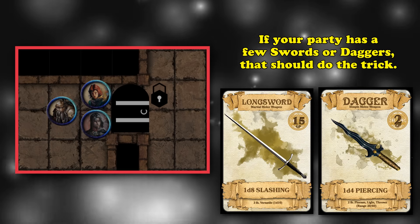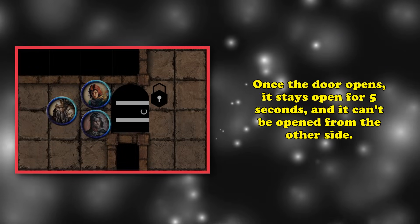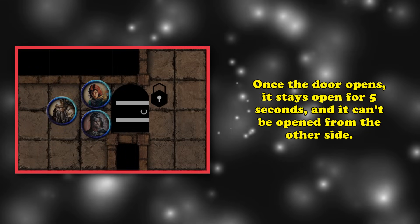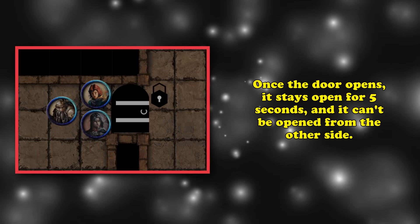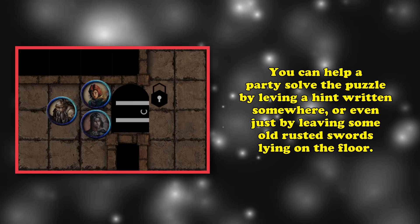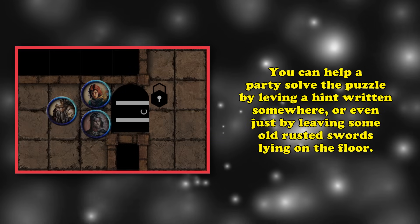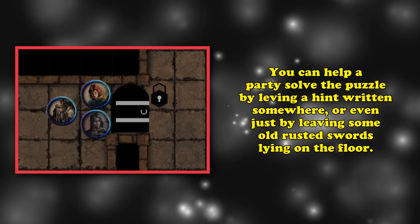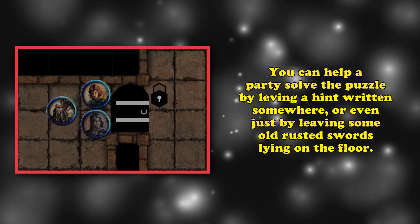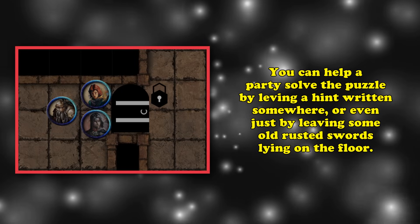So if collectively a party has a whole bunch of daggers and swords that can be shoved into it, that should work. Once the door opens it remains open for 5 seconds before it closes again, with no way to open the door from the other side. To help a party figure out how to solve this puzzle, you could have some kind of hint written on the wall nearby, maybe even a couple of rusted daggers and swords laying around the area. Or you could just not give any hints at all and see what your players do.